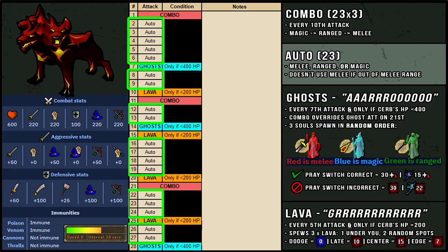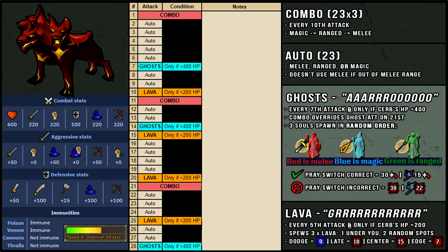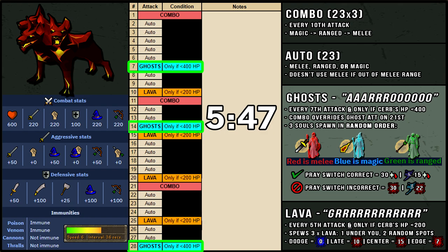The auto attack attacks you with a random style of either melee, ranged, or magic at a very slow speed. There's no way to predict which style it will use, so camping protect from magic throughout the fight is the most effective strategy. If you're standing out of melee range, it'll never use its melee attack, which is useful if you're using a ranged setup or doing the ghost skip method. The third attack is ghosts — it happens every 7 attacks and only when Cerberus is under 400 hit points. On attack number 21, the combo attack actually overrides ghosts, and this exception is basically how the ghost skip method works if you don't have access to the spectral shield.